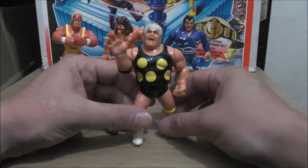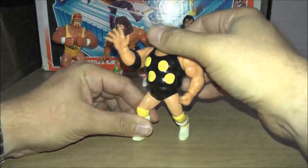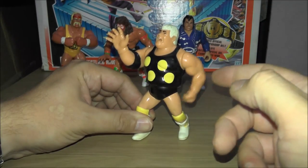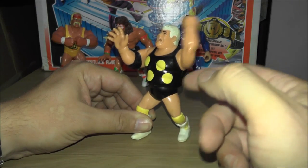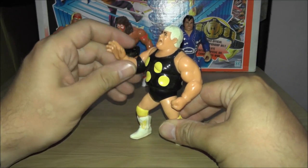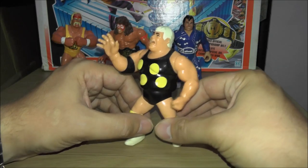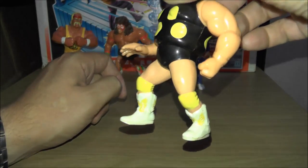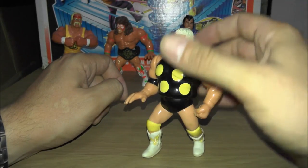Next we got Dusty Rhodes — this figure is famous for being a really rare figure. They were recalled after Dusty Rhodes left the company. This figure always has a very loose arm, which I think they may have done on purpose, because he used to swing his arm round and then headbutt his opponent. They call this move the Dustbuster. There is actually a rare variant with yellow boots as opposed to white, which was one of the Summer Slam re-releases.